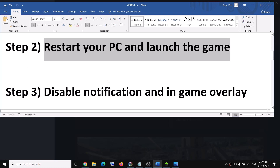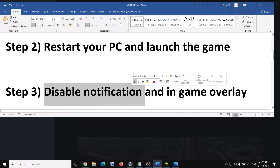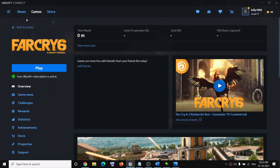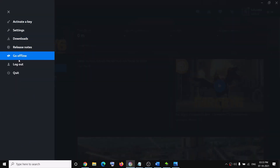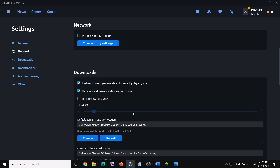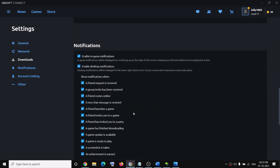If you're still facing the problem, you can disable the in-game overlay and notifications in Ubisoft Connect. Launch Ubisoft Connect, click on the three horizontal lines, then click on Settings. Under the General tab, uncheck the option that says 'Enable in-game overlay for supported games.' Scroll down to Notifications and turn off both 'Enable in-game notification' and 'Enable desktop notification.'